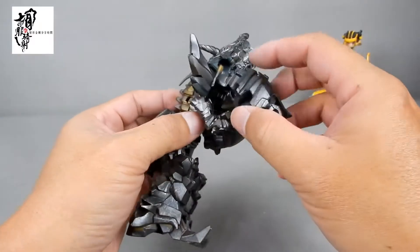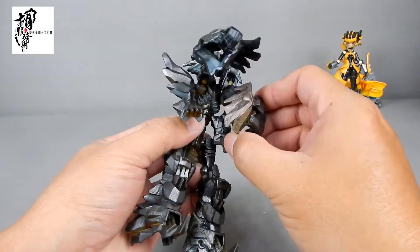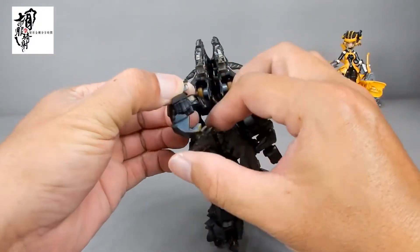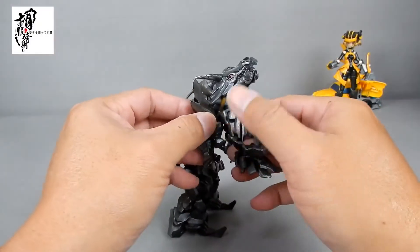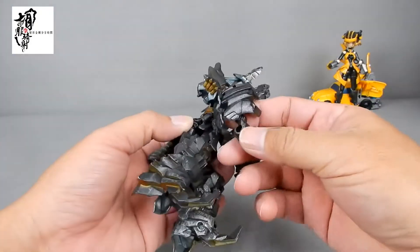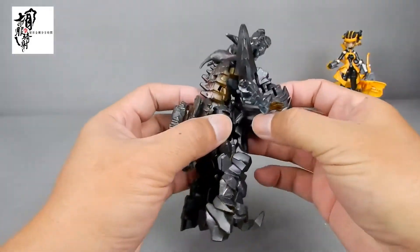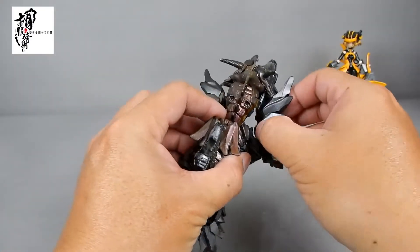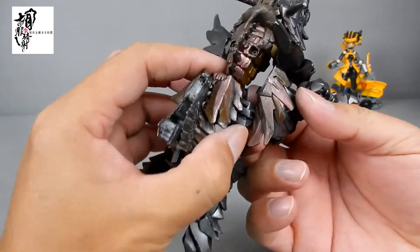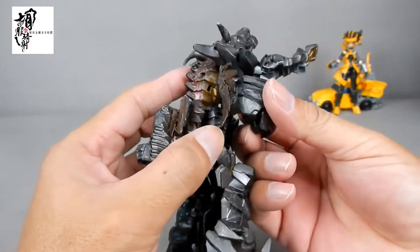因为它这里多了两片手甲，所以在组合上难度会变得稍微有一点点高，但是也不是说非常困难。基本上还是跟原本官方的模具是一样的，简单的说就是把手臂打开之后，拳头要收进去。然后它这里有一块凸的部件，把它跟腰身扣上，从这个地方转过来，把这个凸的部件转到这一侧来。